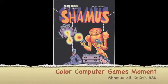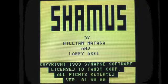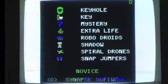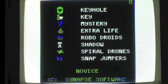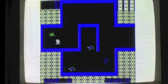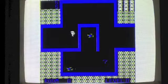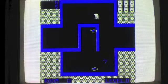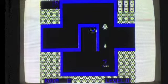Hello everybody and welcome to another Color Computer Games moment. Today we're looking at Seamus, for all Cocos with 32k and above. Today I'm playing Seamus on my Coco 3 with my black joystick. It is a disk based game, but through mail order you could have ordered this on cassette.